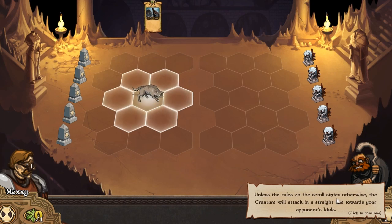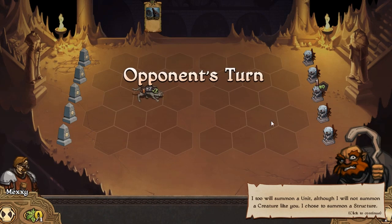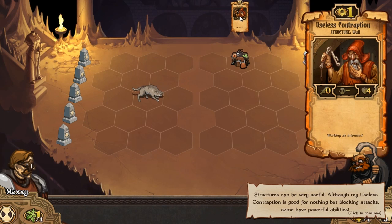Unless the rules on the scroll state otherwise, your creature will attack in a straight line horizontally towards the opponent's idols. Click the hourglass icon in the bottom left to end your turn - and there he goes, nomming on that little idol over there. Idols have ten health and you see it's taking one damage. He's placed a wall - useless contraption - it's got four health, it just sits there, can't attack. Very similar to the walls in Magic the Gathering. Bit of flavor text there at the bottom of the scroll.